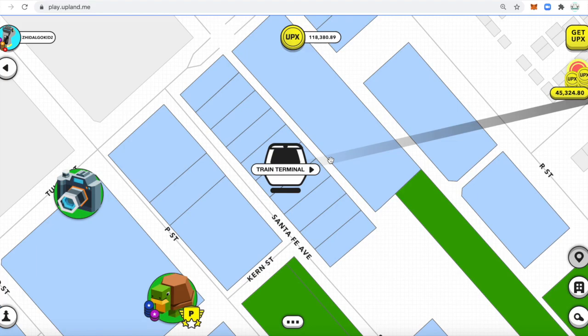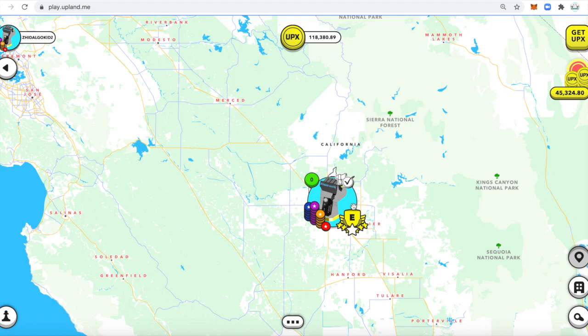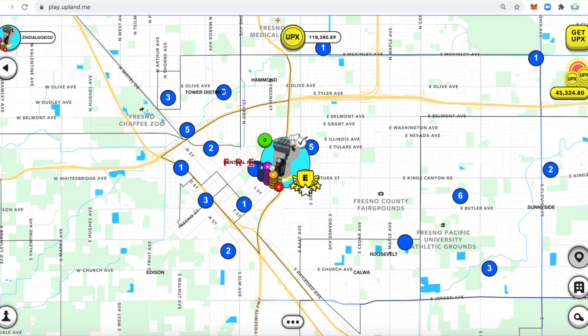Now that we've arrived in Fresno, I can zoom in and see that we are in Fresno, and then we can see San Francisco over here. If you want to go back to San Francisco, all you do is the exact same thing.